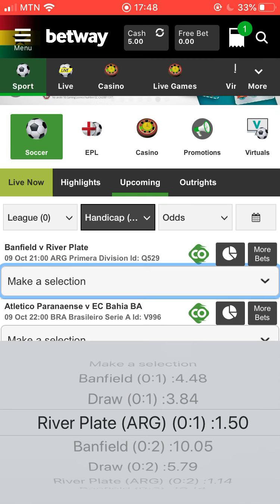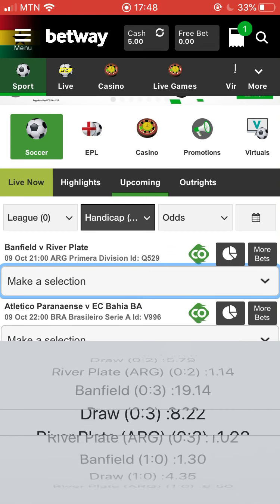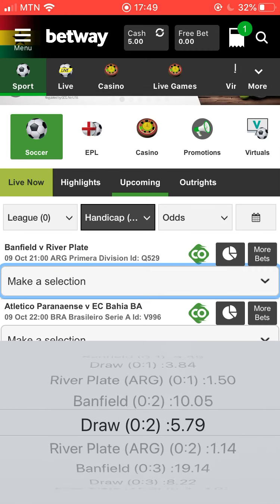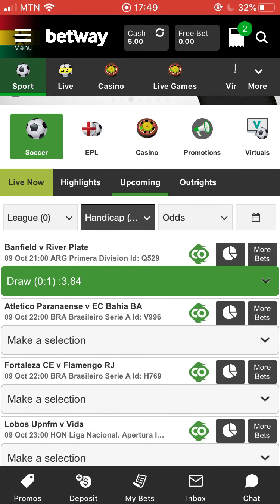You can have a one-goal handicap, two-goal handicap, three-goal handicap — as much as the betting company allows. For example, if Brentford gets a one-goal handicap and River Plate wins by a two-goal margin, it would be Brentford 1, River Plate 2 in handicap terms, and the bet has won. That's how Handicap 1x2 works.